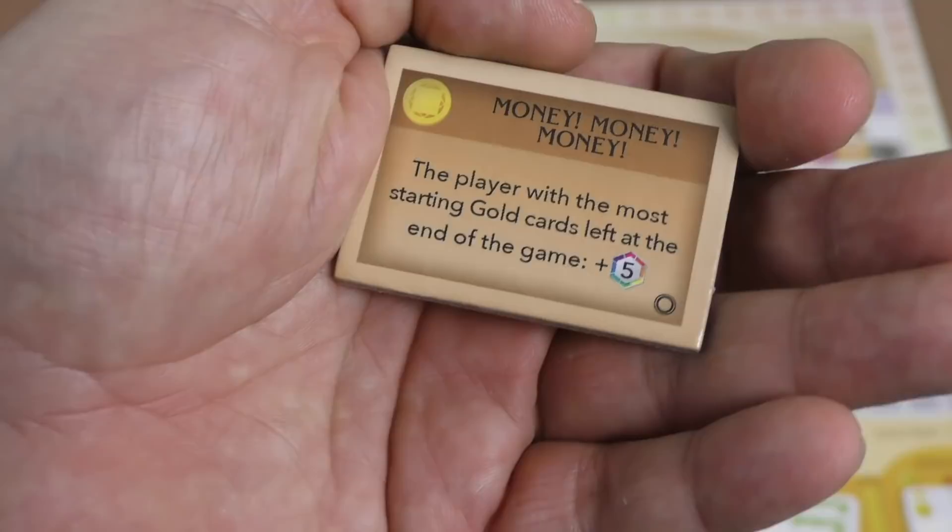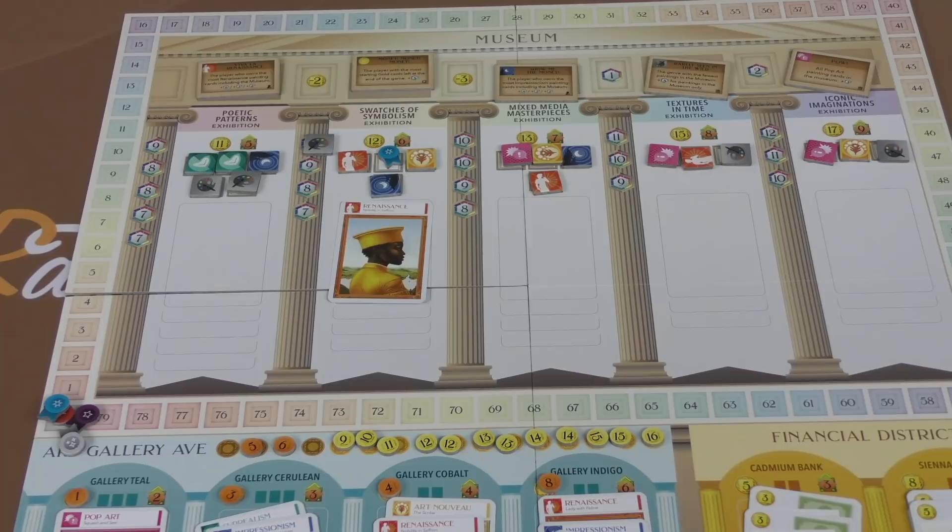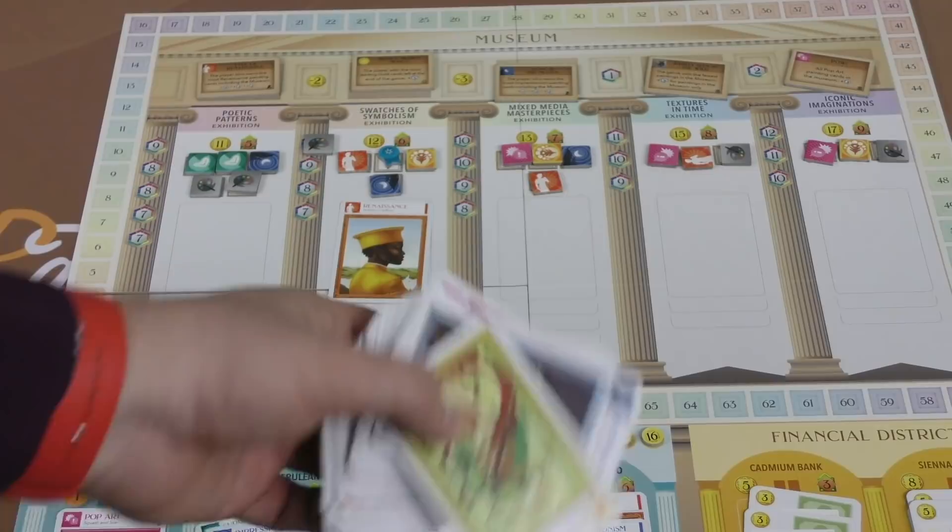And if all the paintings in a section are done, then a random bonus tile placed at the top will give points at the end of the game. The player with the most starting gold cards left at the end of the game will get an extra five points. Now, speaking of the end of the game — when there are 12 cards here, that's going to trigger the end of the game. Or if the deck of painting cards runs out, or if one of the tokens gets to the end here.